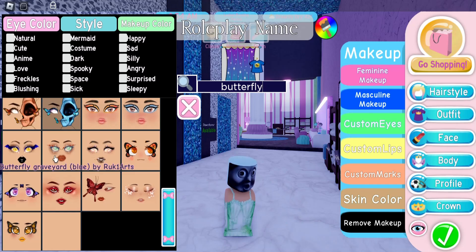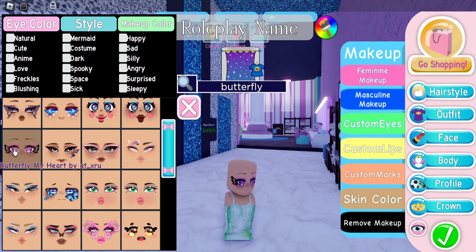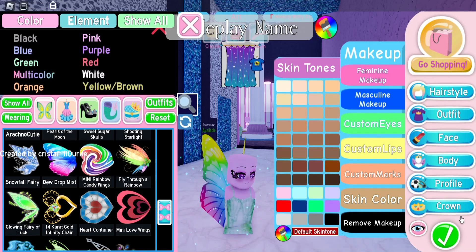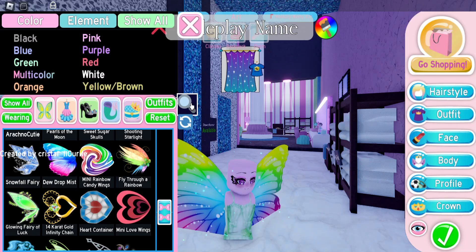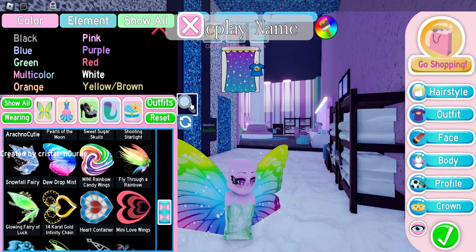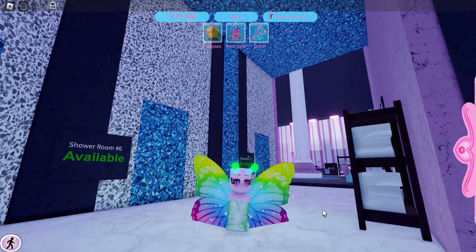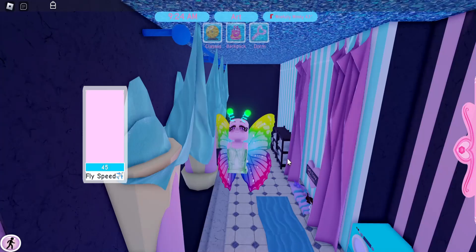I changed my mind — we're using Butterfly My Heart for the face. We need to pick some wings; I'm going to use Dew Drop Mist because I think these look the best. I'm also going to wear the antenna — 'Not from Earth Antenna,' that's what it's called. I'll leave them green because I feel like that goes well with the wings. And now we are a butterfly! You can go to all of your classes like this — I think this is so cute.